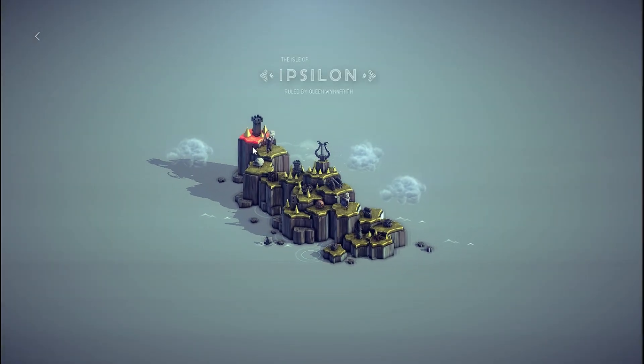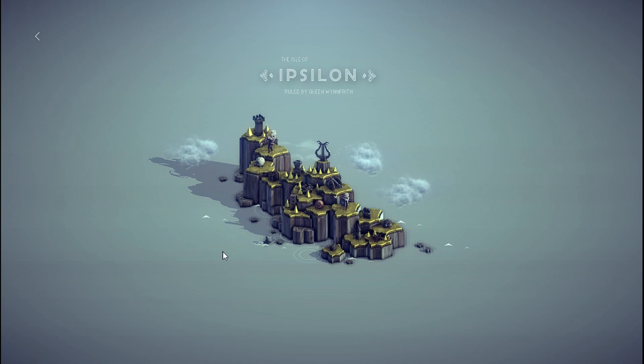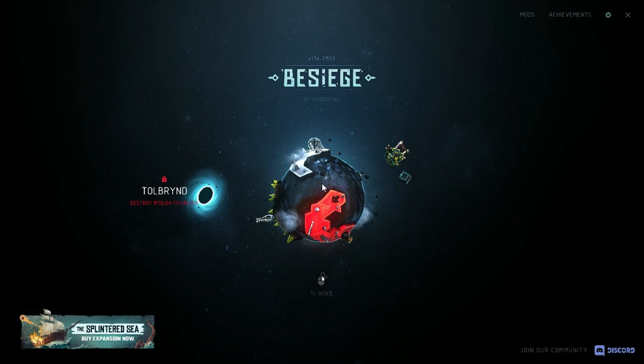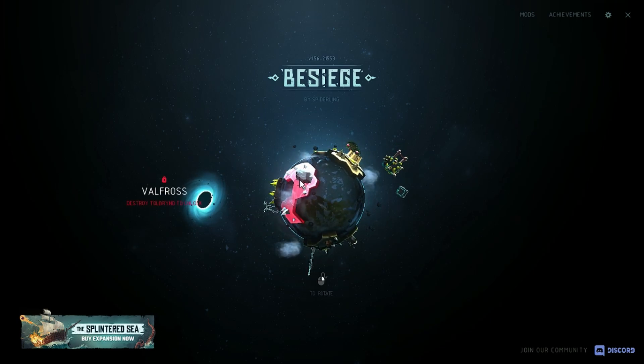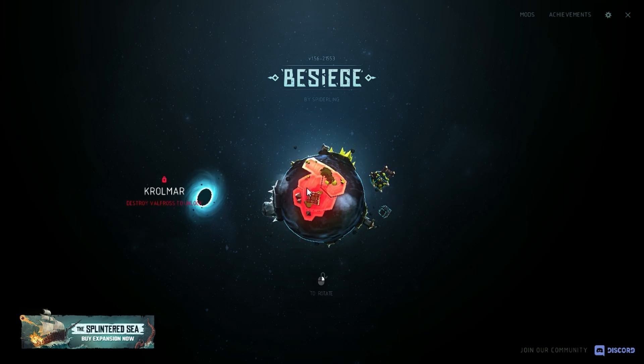This is the first one. There are 16 levels — you make vehicles and destroy each level. When you've destroyed all 16 in Ipsilon, we then move on to Tolbrind, and once we've destroyed that continent, we move on to Valfros, and then on to Chroma.